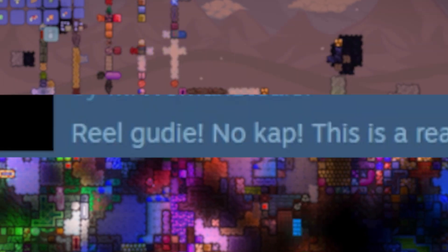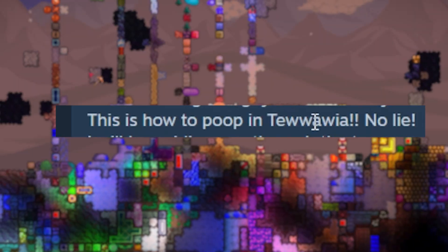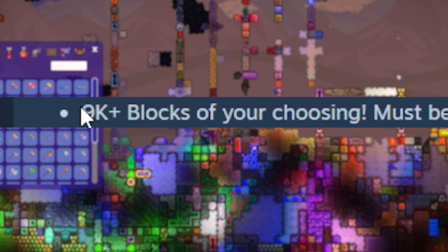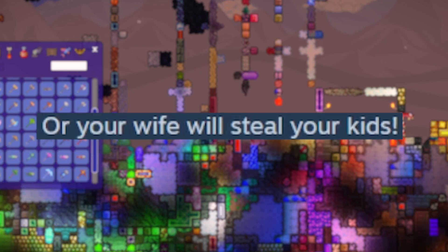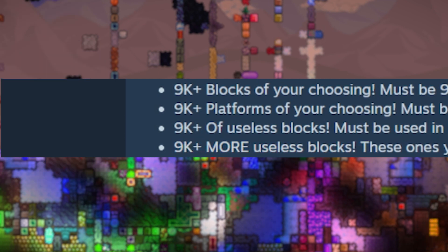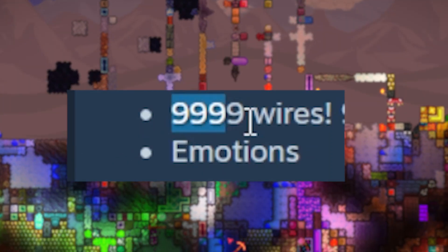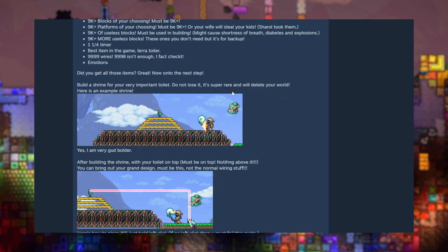How to poop in Terraria — real guide, no cap. Wait, this is an actual guide. Okay, this is how to poop in 'Towawiya' — my Steam layout for Terraria and tModLoader is spelled 'Towawiya.' So we need 9,000 blocks, 9,000 platforms, your wife will steal your kids, 9,000 useless blocks — perfect — 9,000 more, so that's 18,000. A one-fourth timer, the Terror Toilet — spelled correctly of course — and 9,999 wires and emotions.